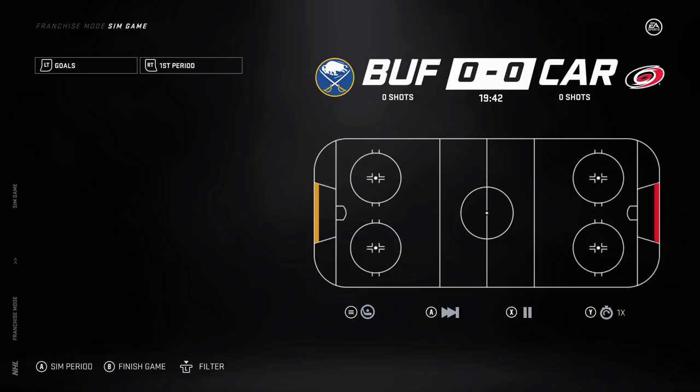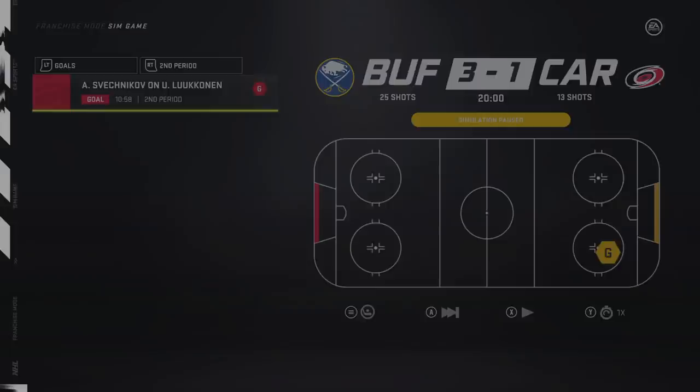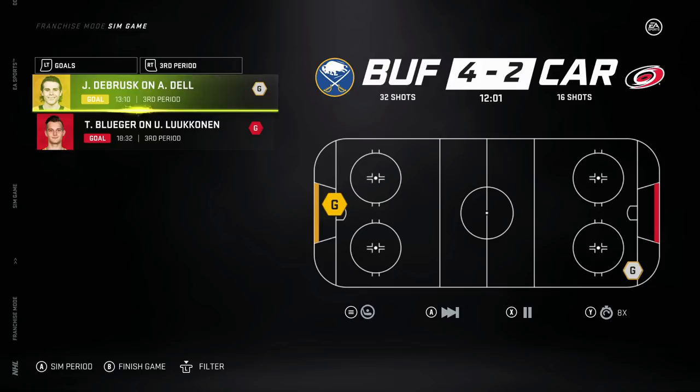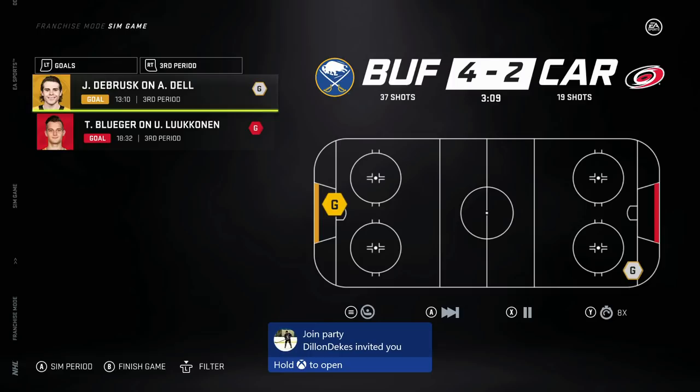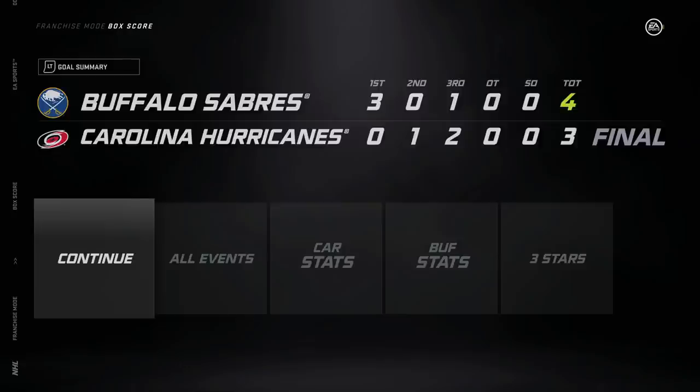Let's slow sim the last game - can we hit win number 53? Period one - three nothing. Dominic Kubelik gets two, Eichel gets one, fifteen to four in shots. Period two - three to one after Sveshnikov scores. Teddy Bluger gets one on our backup goalie on the back-to-back. Jake DeBrusk scores on Aaron Dell - big goal from our plus five Jake DeBrusk! Four to two. Thirty-seven to nineteen in shots. Four to three - Sebastian Ajo almost ties it up, but Jake DeBrusk with the game winner. Let's have a look at how the team did in the regular season - 113 points. Is that good enough for a President's Trophy? And Jack Eichel hit the century mark - one hundred points.